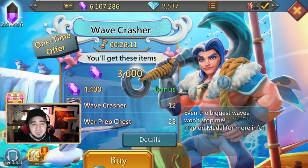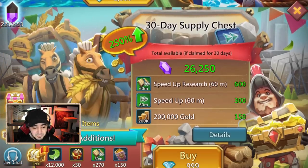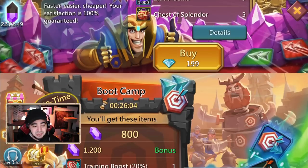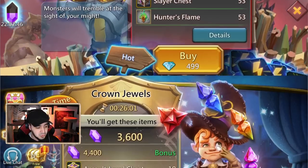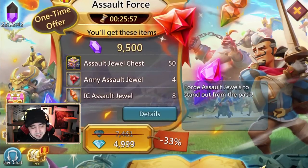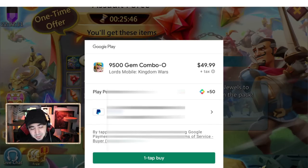When you have these diamonds, you can just click on a pack and it'll buy it for you. If you don't have enough diamonds to buy a pack — for instance, if I go to a $50 pack but I only have $25 worth of diamonds — it's going to tell me I have insufficient diamonds and give me the option to use my Google Play.